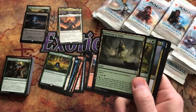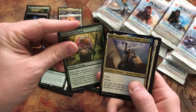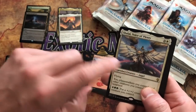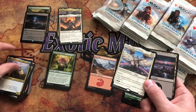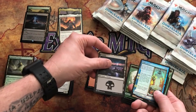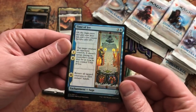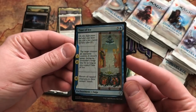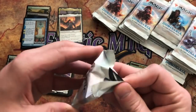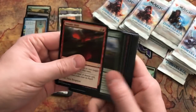Pack fourteen: Memorial to Unity, Sporecrown Thallid, Wrath, Kwende Ship's Mage, and Shagah Vili Voice of Plenty — I just sent a foil one of those out on Card Sphere. If you like trading online, Card Sphere is for you. Oh shoot — this Time of Ice is foil! Sweet, I didn't even notice. That is a nice pull right there. Editor, how much is that worth? Probably a couple bucks. I love those weird vertical art scroll things.